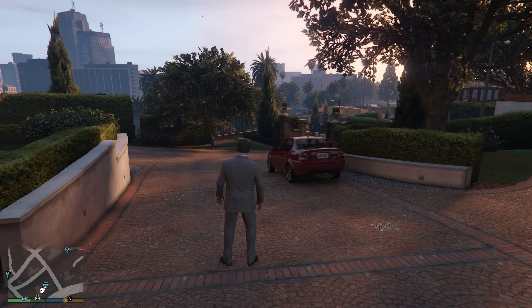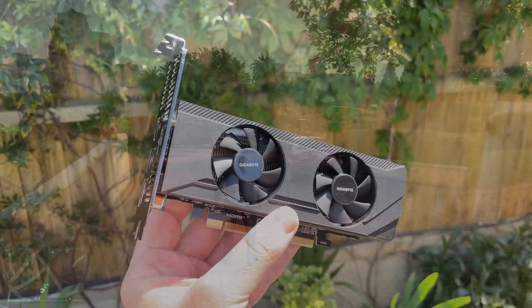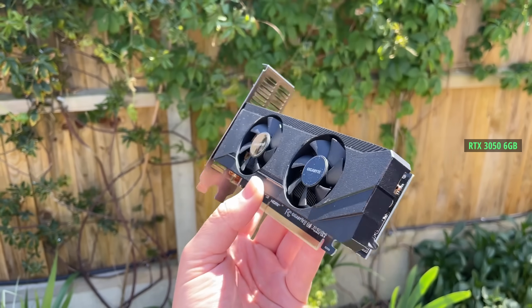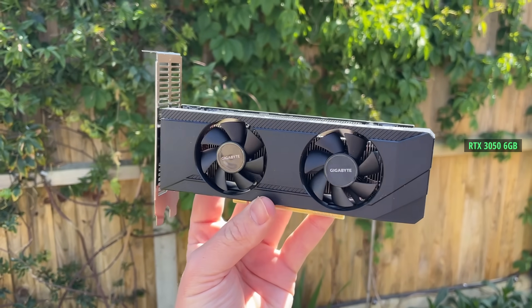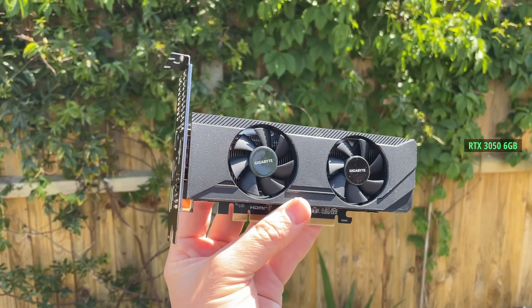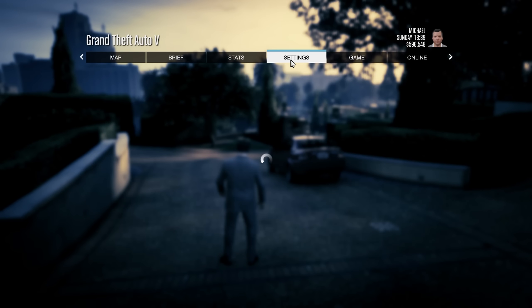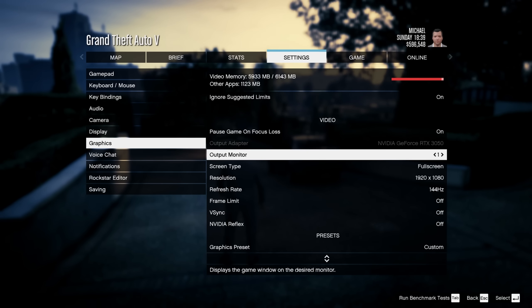Hello everyone and welcome to another video. Today we're playing GTA 5 Enhanced on the RTX 3050 6GB. I recently picked up this Gigabyte low profile version of the card — it requires no external power whatsoever, making it great for low profile systems. It came with a low profile bracket in the box as well. We'll be doing a full test soon but first I wanted to see how it handles the updated version of GTA.